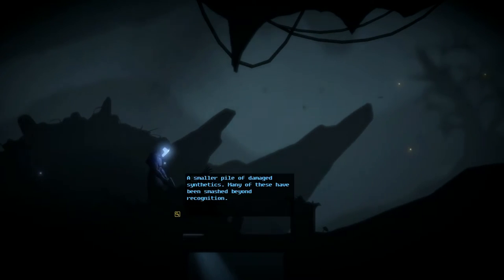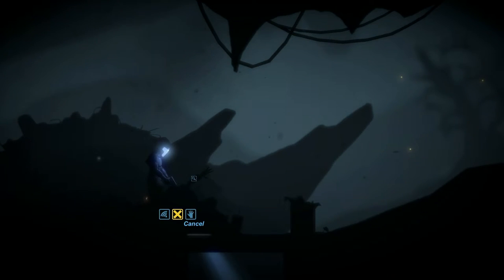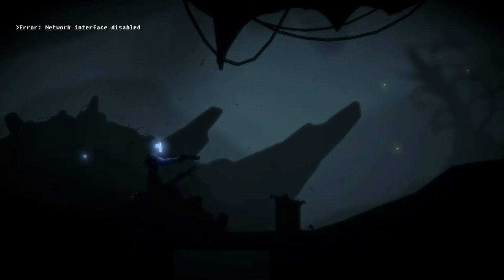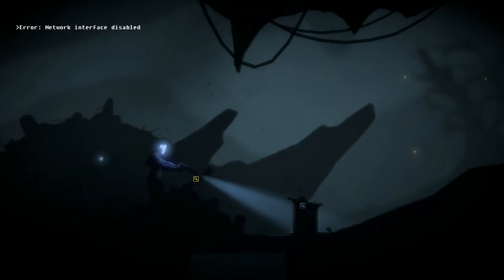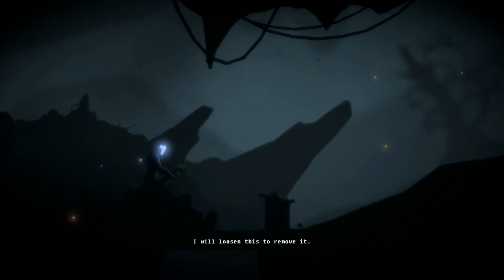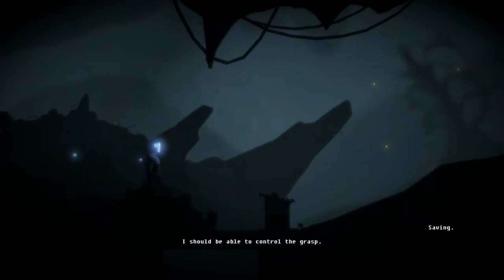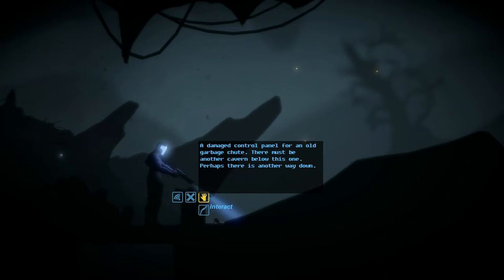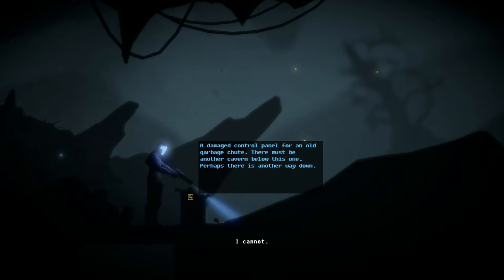Wait, what was this? A small pile of damaged synthetics. Let's try to interact with the arm — get in the arm! It is still... Oh! Oh my God! What am I going to do with this? I just took his freaking arm off! I should be able to control the grasp. A damaged control panel... don't pick up the damaged unit with the freaking arm.